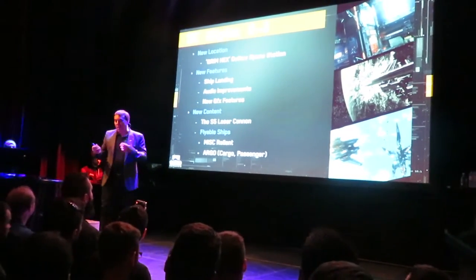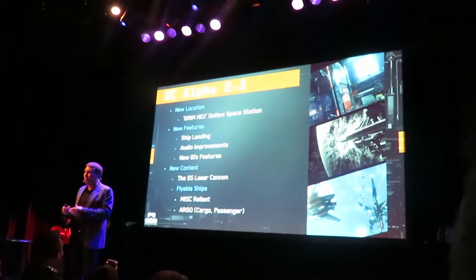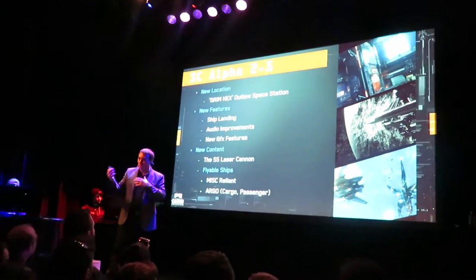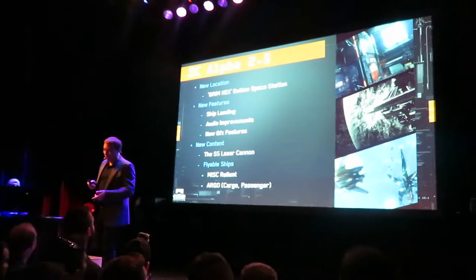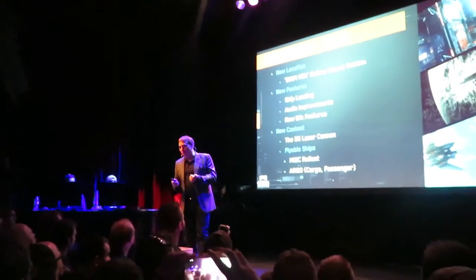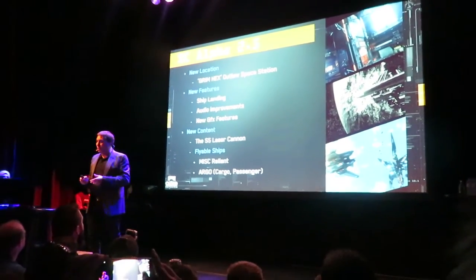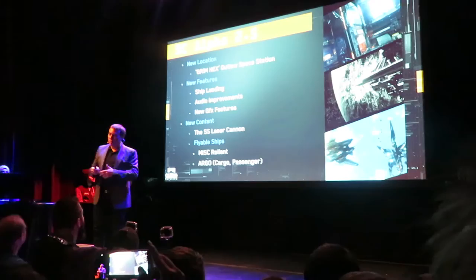We have some new content. We have a new gun — the size 5 laser cannon — which is actually the gun meant to be on the Starfarer, and it will now be on the Starfarer. And we have a couple of new flight ships: the Misc Reliant and the Argo, which is sort of a utility craft for larger ships like the Idris and the Javelin.